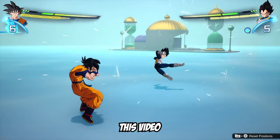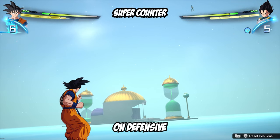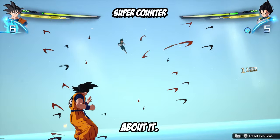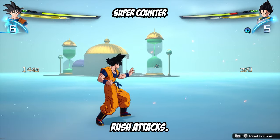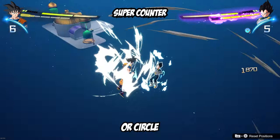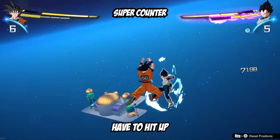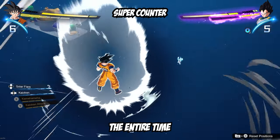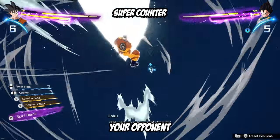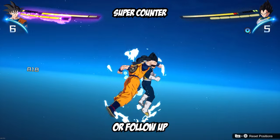The final mechanic we're going to cover in this video is the super counter, because this seems to be the most slept on defensive ability in the game, and I don't see hardly anybody talking about it. Super counter can be used while blocking and during rush attacks. All you have to do is hit up and X on Xbox or Circle on PlayStation. It's important to know you don't have to hit up and your input at the same time — you can hold up the entire time and just time the button presses. This counter is really good because it's going to send your opponent flying, giving you the opportunity to either charge up or follow up with a super attack.